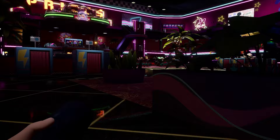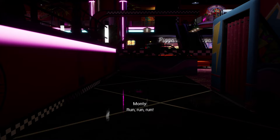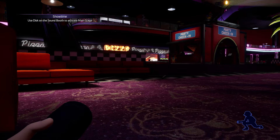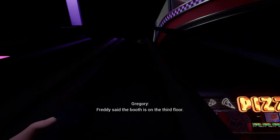The first animatronic is gonna be Monty with a spotlight on top of the check-in counter over here. But if you hug the left side, or even if you hug the right side, you should be good to go. Just do not get seen by the spotlight — I recommend crouching here because if you walk or run, Monty could hear you and alert some animatronics.